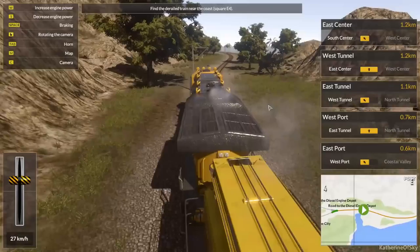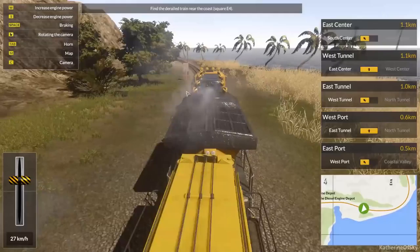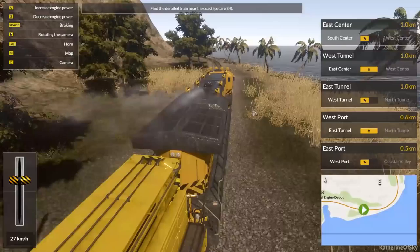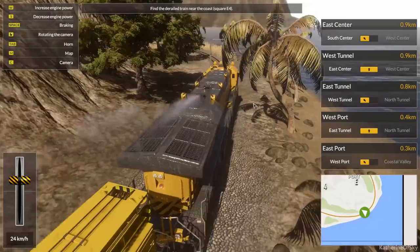This is square E4, I believe — there's a D passing by, and we are in 4, so hopefully this train is here somewhere. We'll just go around the coast here. Look at those windmills, so beautifully made, and we've got some palm trees on the coast — getting in our wind power. The music for this game is great too. I love to play this game.